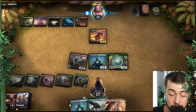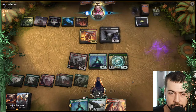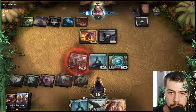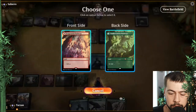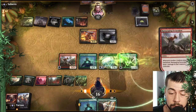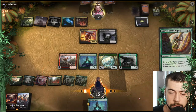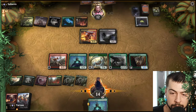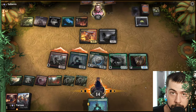Hopefully no Extinction Event, though it would kind of suck, but Witch's Oven could be a problem so hopefully they kill something. Let's go Galta and see if that doesn't do it. We'll swing with everything, see how they block, see what they kill, and then follow up with the Masked Vandal to get rid of the Oven.